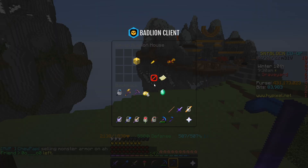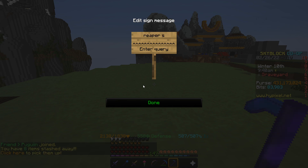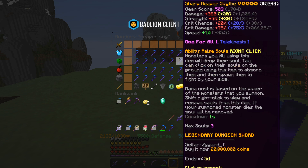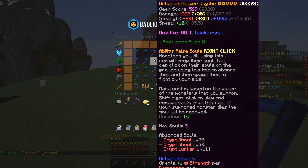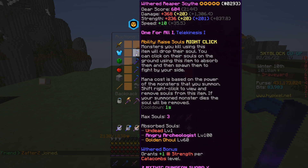Now let's compare costs. The Livid Dagger costs around 15 to 18 million coins for a One for All version. Searching for Reaper Scythe, we can see the legendary one is going for around 20 million coins. If you want one that's Recombed, it's also going to be around 20 million coins.